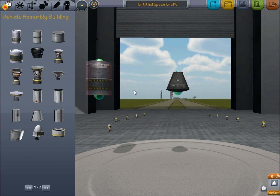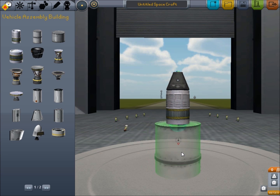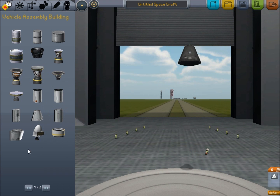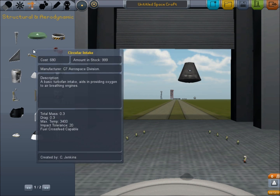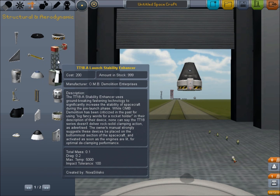Here's a traditional fuel tank. These do seem bigger, that's for sure. And holy mother of god! I could do so much with that thing. Radial mounted engines. Wow. What's this? Launch Stability Enhancer. Huh?